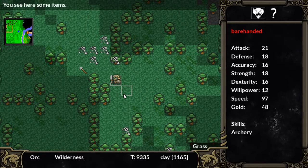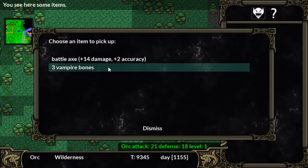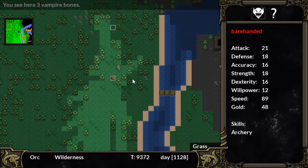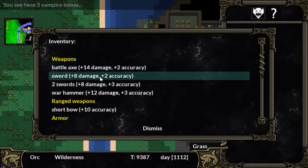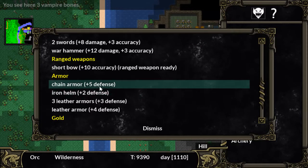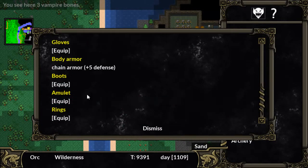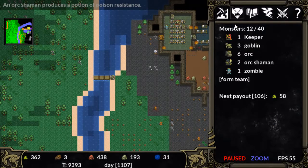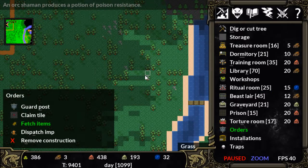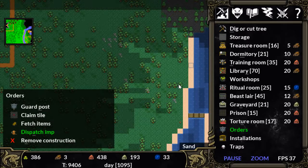I didn't realize that all this money got left out here. We're going to have to collect all this stuff and bring it back home. I can't even believe the things I just found down there. Maybe I have to have the imps fetch the items, dispatch an imp, take care of it manually — I don't know.